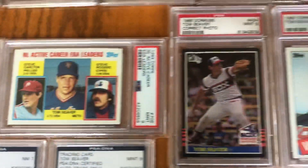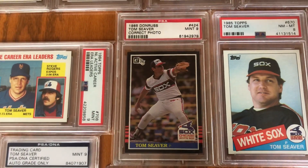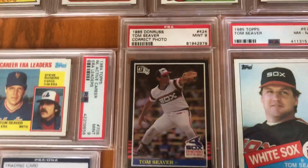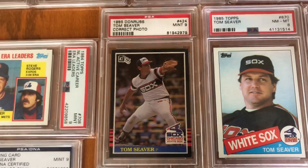The '85 Donruss is a card with an interesting history. The original card issued in sets for Tom Seaver was actually a picture of Floyd Bannister. They corrected it in the factory sets, so this is the correct photo version where it actually shows Tom Seaver.